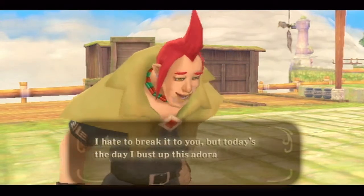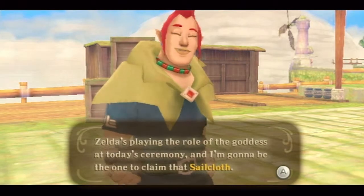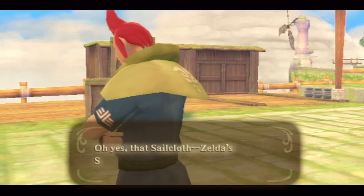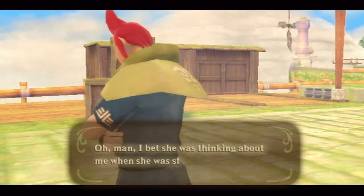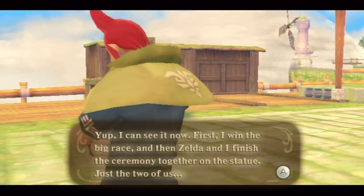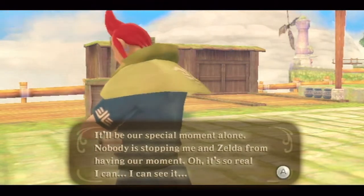Groose says today's the day he busts our little fantasyland. Zelda is playing the role of the goddess at today's ceremony, and he's going to be the one to claim that sailcloth she made herself — no way is he letting some scrawny clown snatch that prize. He daydreams about winning the race, doing the ceremony together with Zelda on the statue — just the two of them, their special moment alone.